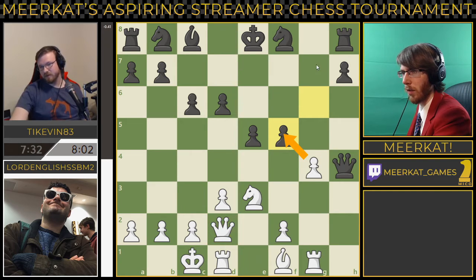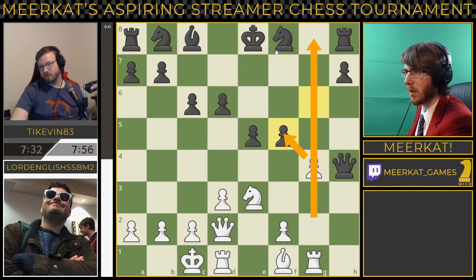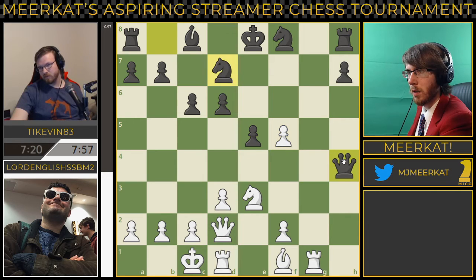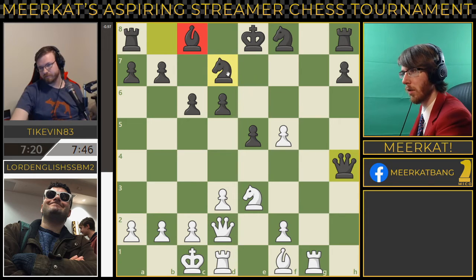He does decide to do this, and this does open up the file for this rook. If I'm black, I don't want to be castling queenside anyway at this point, because your pawns are gone. But at the very least you need to get these pieces out and playing. He brings the knight out to d7 — good move here. However, just keep in mind that this bishop is blocked in right now, not really able to do anything.